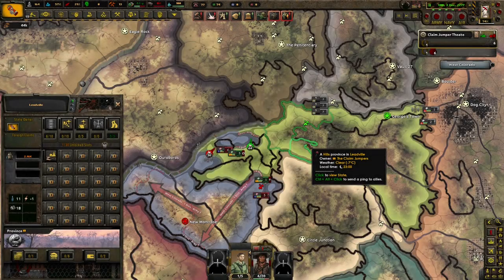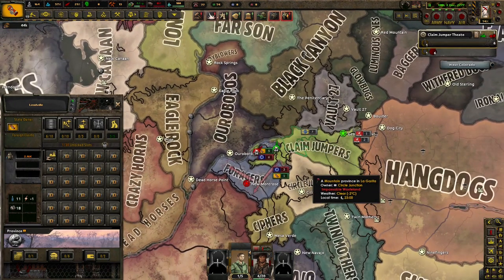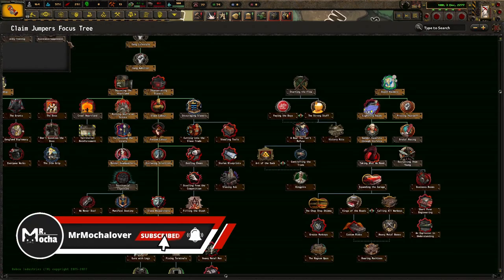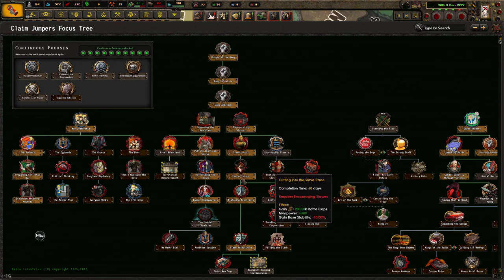Hello there, everyone, and thank you for joining me here at the start — or the middle — of a campaign in Old World Blues, where we're playing with the A to Z series, and we're playing as the Claim Jumpers. It's 22.77, almost 22.88. We have a kind of a gang, a raider gang focus tree, so we've done quite a few focuses.